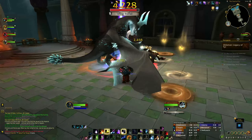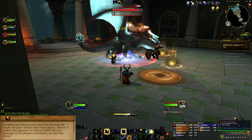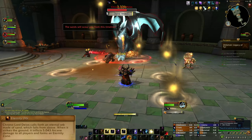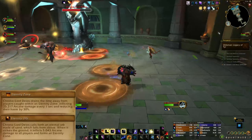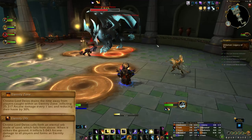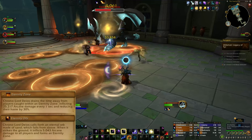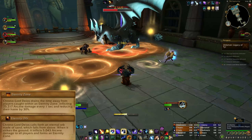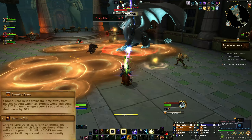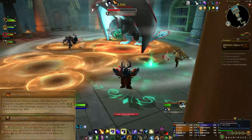The final boss is Chronolord Deus. He begins the encounter with 100 Temporal Energy, which he uses to spawn Eternity Orbs. These orbs float down from above, dealing AoE damage once they hit the floor, in addition to leaving behind a pool called an Eternity Zone. Stepping into an Eternity Zone will deal Arcane Damage to players every 1 second and reduce their haste by 30% as long as they remain in the zone. These Eternity Zones also grow in size until the boss runs out of energy, so use the floor space effectively to prevent the room from getting too full.